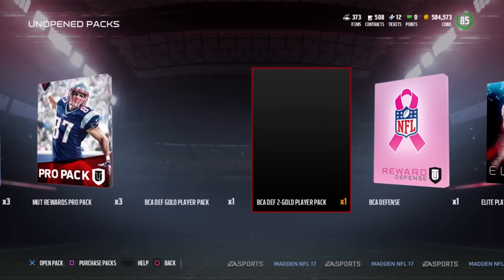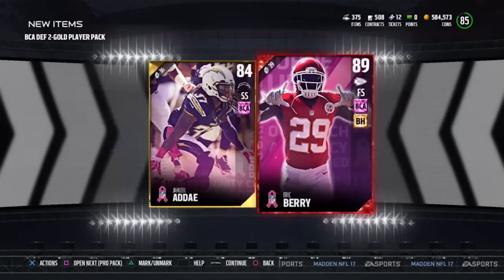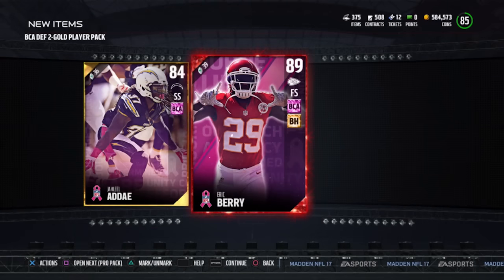But it's these gold ones that I am seeing people pull ridiculously good stuff out of. And there it is, boys — Eric Berry comes out of that pack. Random pull. I sold that thing for 90,000 coins. Definitely the best pull that I have had so far this year in Madden Ultimate Team, and it came out of a free pack from a solo challenge.